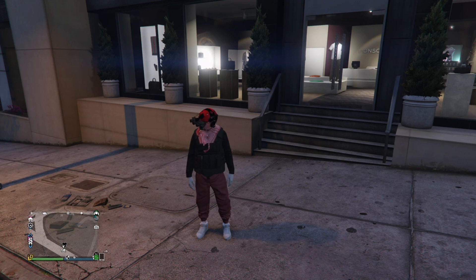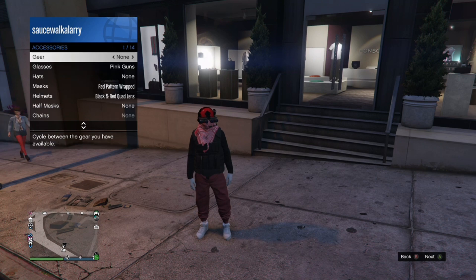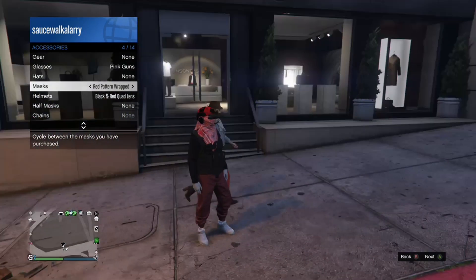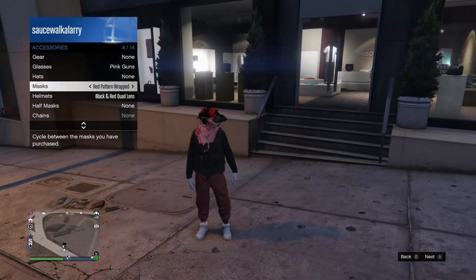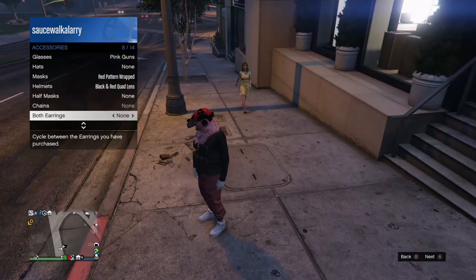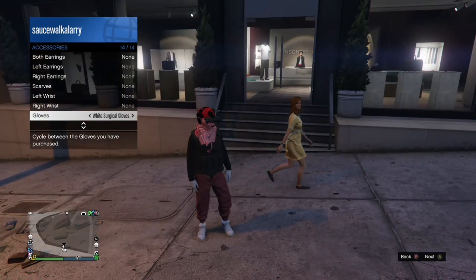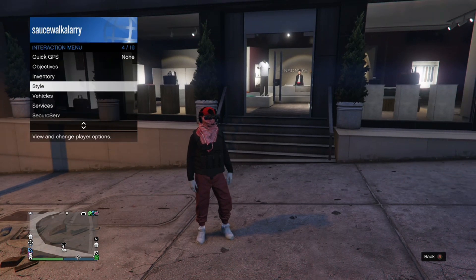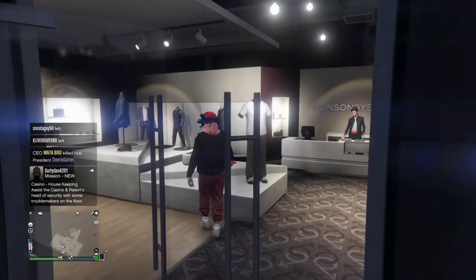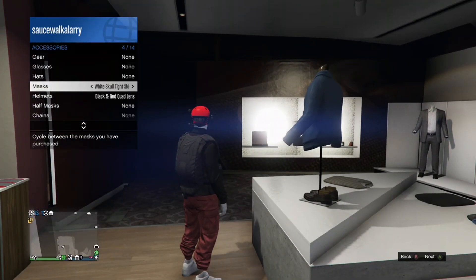All you want to do is just change the shoes — the white sneakers or whichever sneakers you want — and change the gloves. Right now I have on the pink glasses, the red pattern wrap mask, a black and red quiet lens helmet, and the white surgical gloves. This is gonna be it for the first outfit. You also have the CEO vest, which is kind of rare.